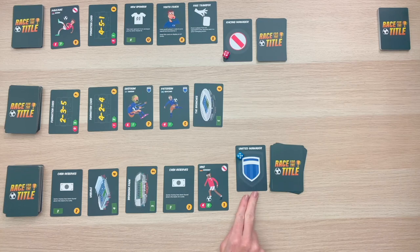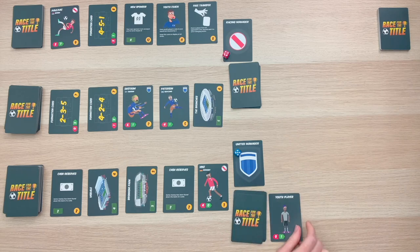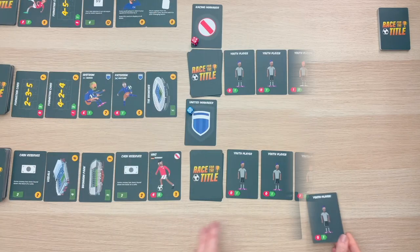The highest dice roll starts the game. Once we've determined the first player, we also need to put out our starting lineup. Our draw pile in this game is referred to as the bench. In order to create our starting lineup, go ahead and turn over five cards from your bench.